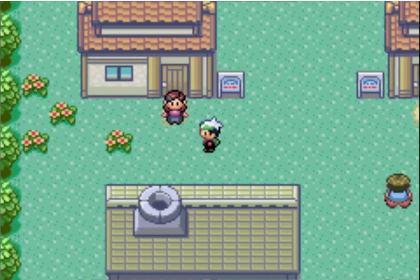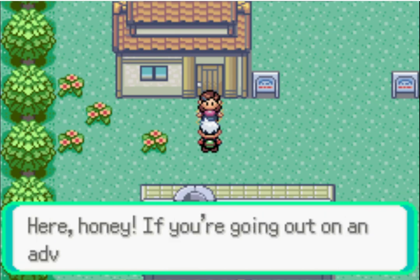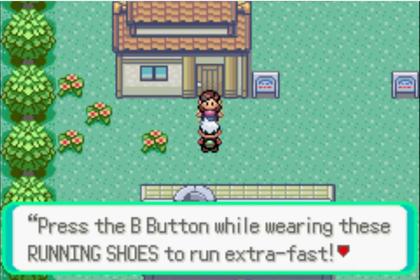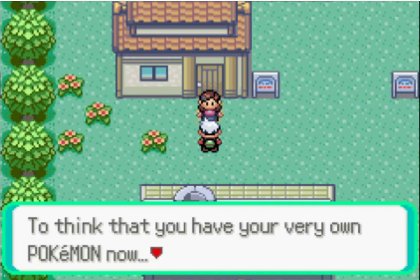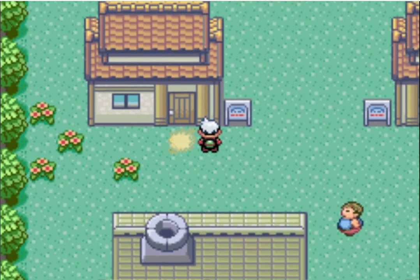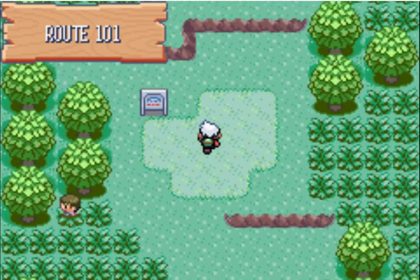It's only like the second episode, but first we gotta talk to Mother. We got the running shoes! So basically, if you go back to your house at any point, it's basically like a Pokemon Center - a rest station where you can rest. Running shoes are pretty self-explanatory: just hold down B and run.